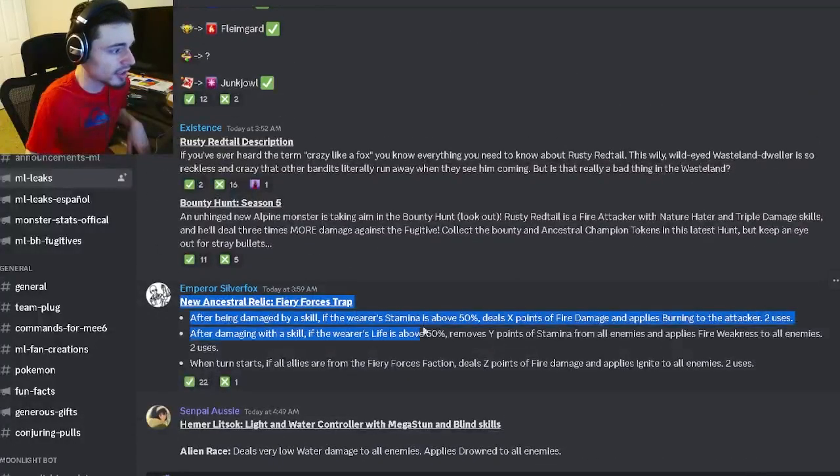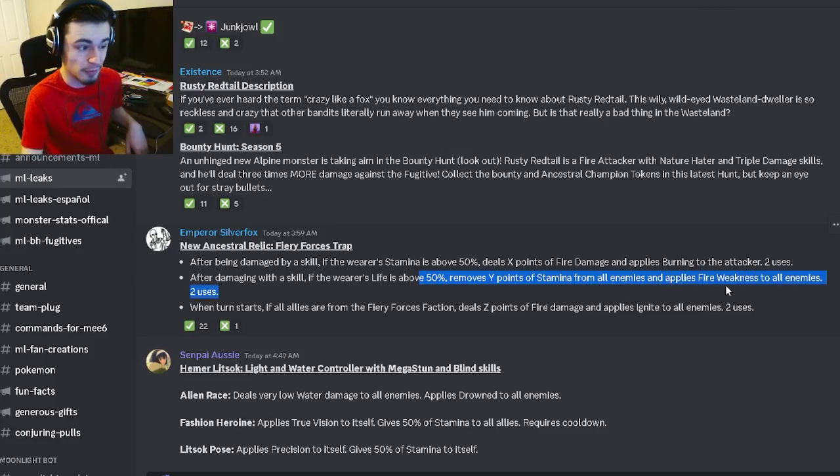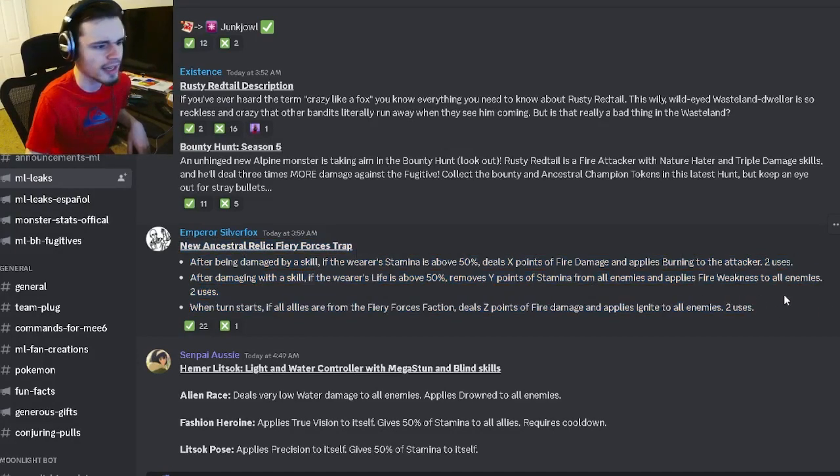There's also going to be a new ancestral relic — the Fiery Forces Trap. It can apply burn to the attacker and deal fire damage to the attacker. It can also remove stamina from all enemies, which is really good, and apply fire weakness. It can also apply ignite to all enemies, which is pretty good. Overall a pretty good relic — definitely go try to get it if you have gems laying around.